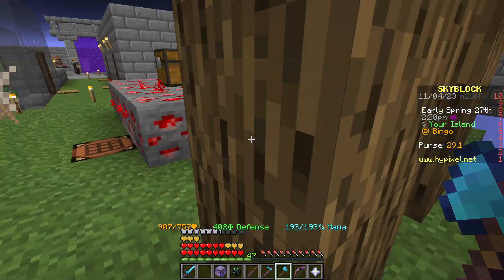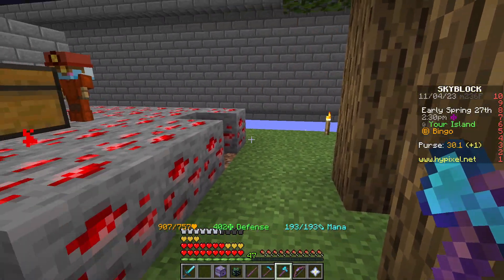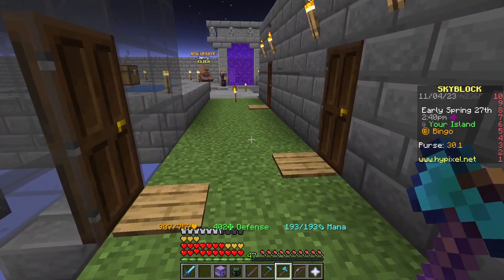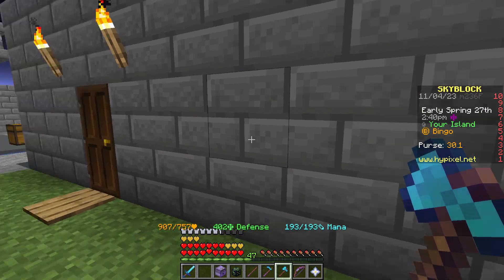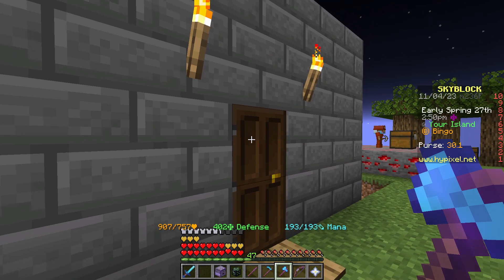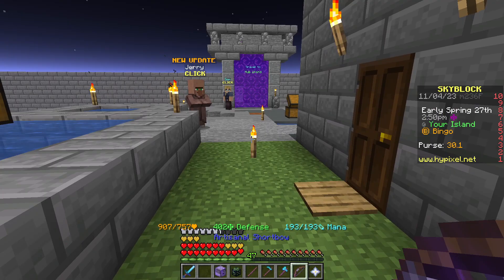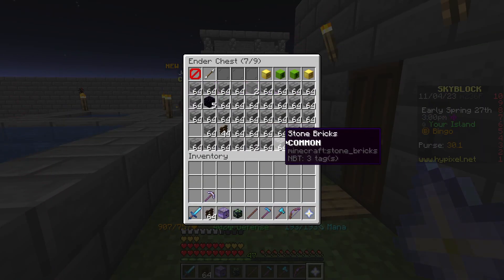My plan is to take this minion up since we're done with it and put another redstone minion right beside this one with a compactor and let it run. I'm probably going to grind out both of these, but we'll start with bones since that's the furthest along. Once bones is done, I'm going to put a spider minion in here and go into our seventh slot.